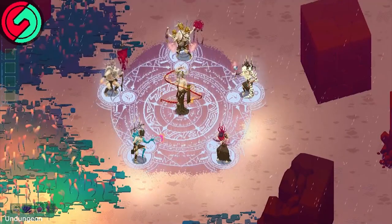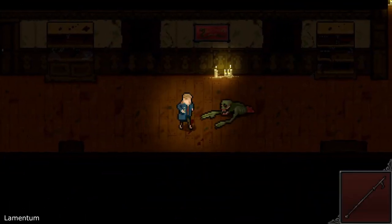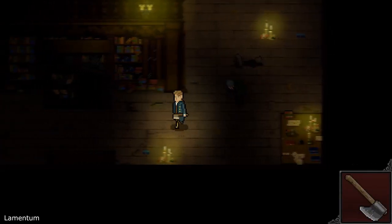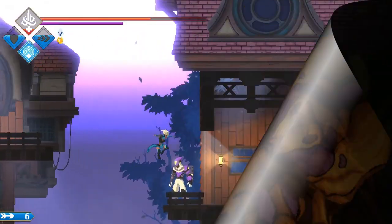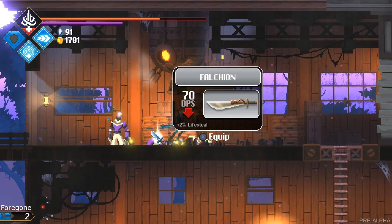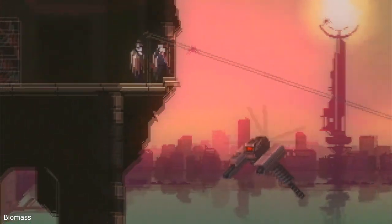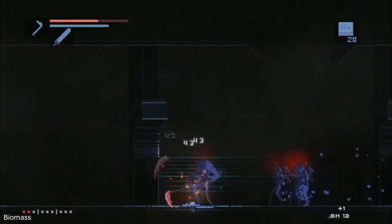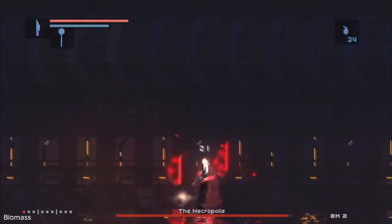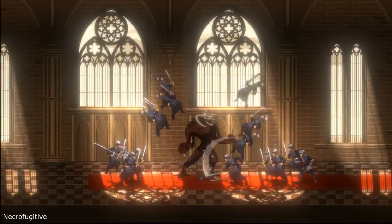The main list is over, but I also want to show you four more games I found fascinating and worth waiting for. This year we will also get our hands on Lamentum, a creepy Lovecraftian horror; Forgone, a great platformer with extremely detailed pixel art graphics; Biomass, something between Blade Runner, Wild Quest and Dark Souls; and Necrofugitive, where you play as an evil monster — always a fun thing to do.